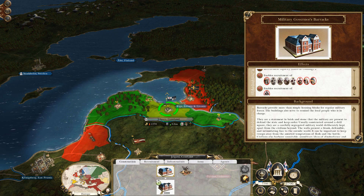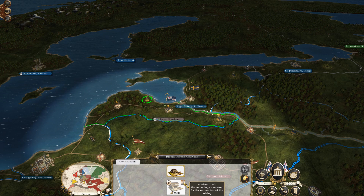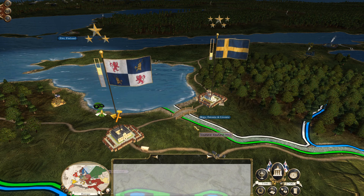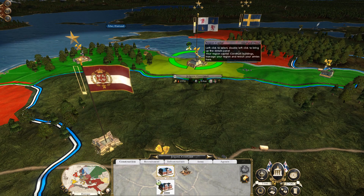You've also got the Tukums forest logging camp here, bringing in 625 — that's actually not too bad at all. You can also upgrade here to the lumber mill once you have machine tools technology, giving you 750. As you can see, trade is already moving along the road here from Poland. We've already got a trade agreement with Poland coming in from Dynaberg, which is wonderful. So we've already got an established relationship with Poland — that's good to have.